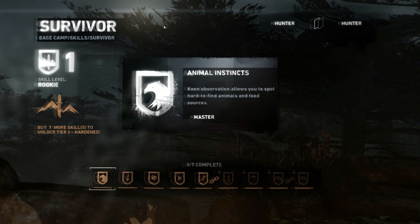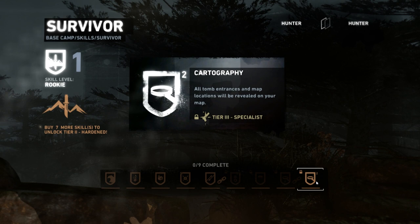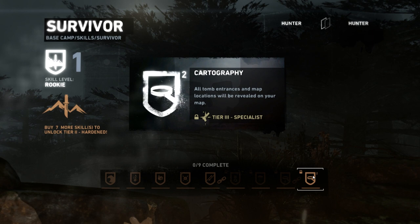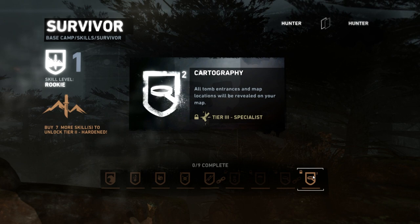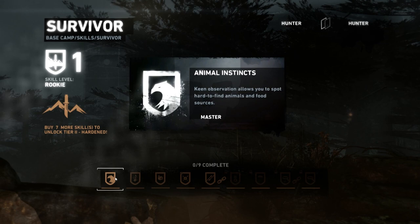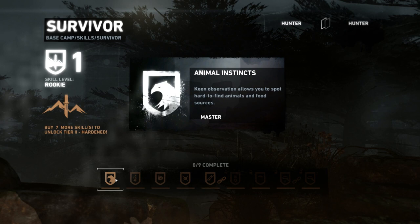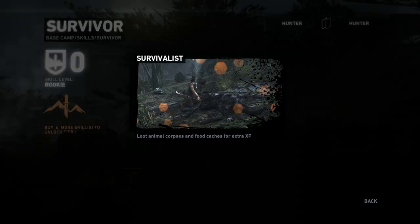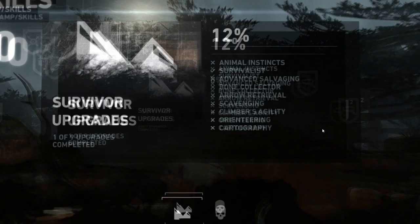There are three different skill trees: the Survivor tree, the Hunter tree, and later we unlock the Brawler tree. I'm going for Survivor first because at the very end of that tree it says 'all tomb entrances and map locations will be revealed on your map' — that's incredibly OP and will help enormously with getting all pickups. That's what I did on my original run. I'm going to take the skill that gives extra rewards when looting, which is great.